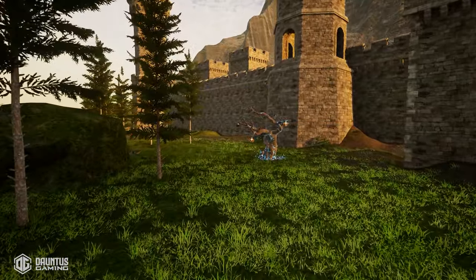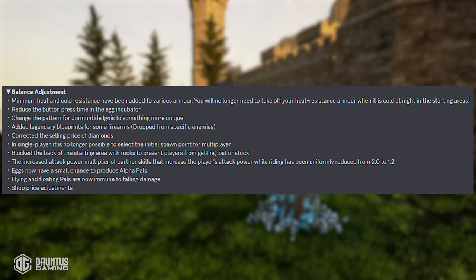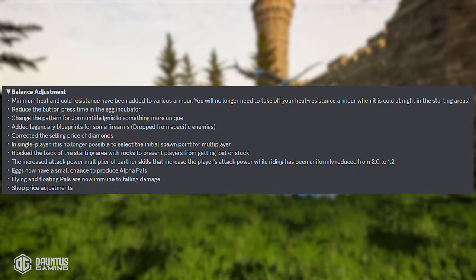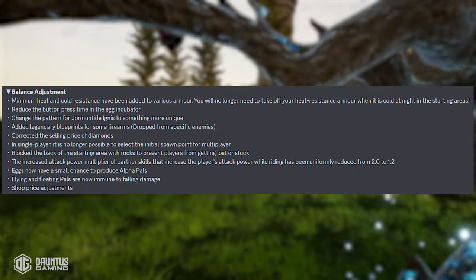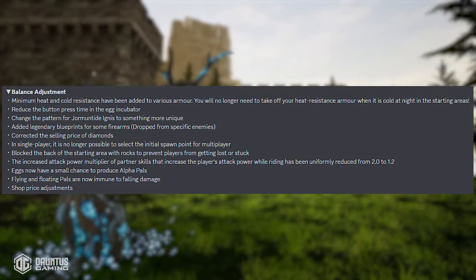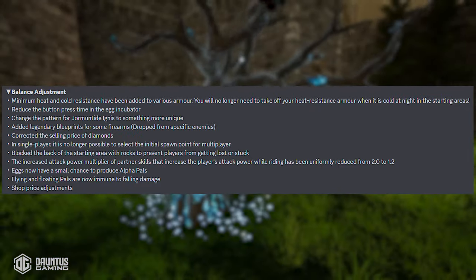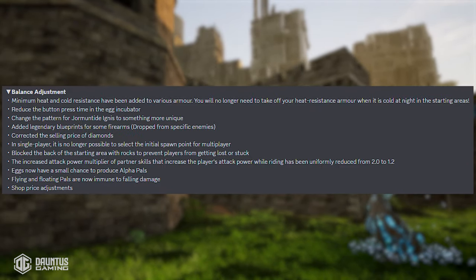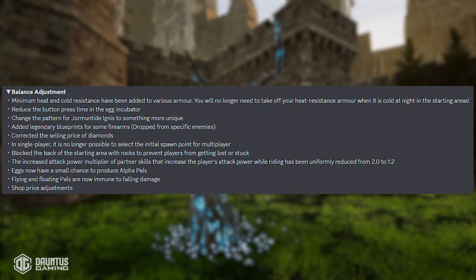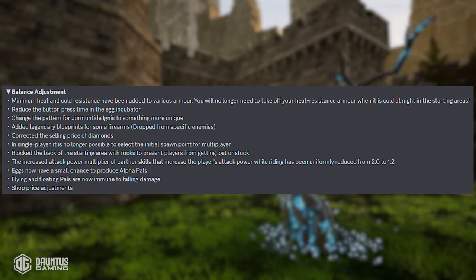Balance adjustments: minimum heat and cold resistance have been added to various armors, so you'll no longer need to take off your heat-resistant armor when it's cold at night in the starting areas. They reduced the button press time in the egg incubator, and they changed the pattern for Jormantide Ignis to something more unique. They added legendary blueprints for some firearms that drop from specific enemies, so it looks like we have new legendary items to collect.